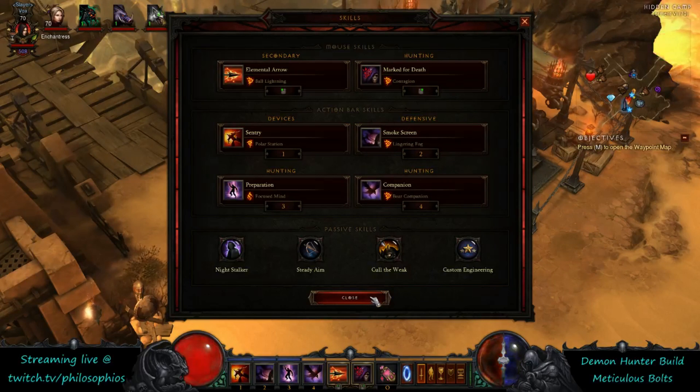Being able to maintain that smoke screen means you're able to forsake all EHP stats on your gear — even go so far as dropping the Unity to pick up the SOJ to gain damage. You don't need any survivability whatsoever as long as you're able to maintain smoke screen. You will live.